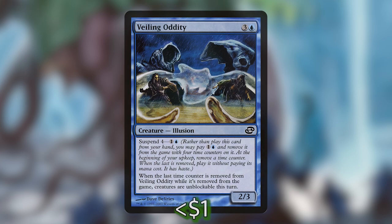First up, Veiling Oddity is three and two blue for a 2/3 illusion, and you can also Suspend it for one and a blue — Suspend 4. When the last time counter is removed from Veiling Oddity while it's removed from the game, creatures are unblockable this turn, so there's extra value stacked on the Suspend.